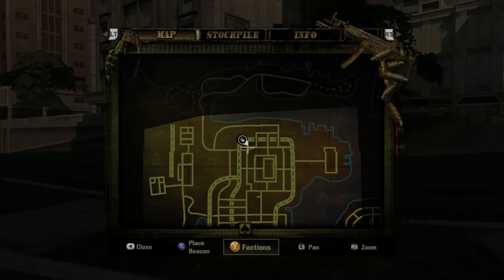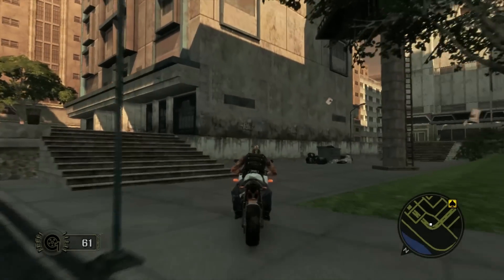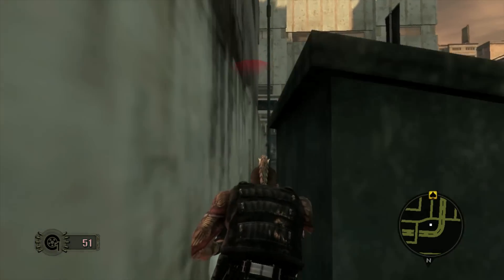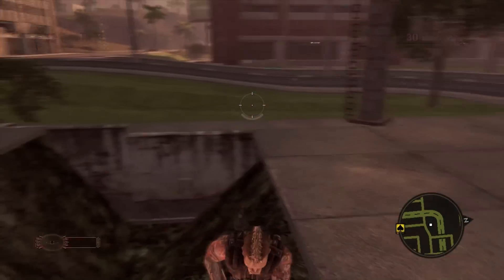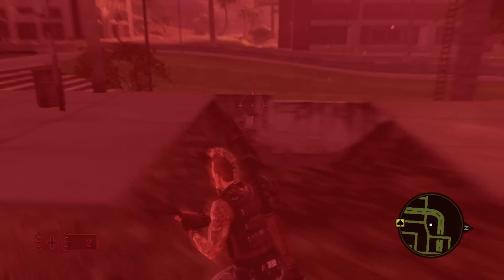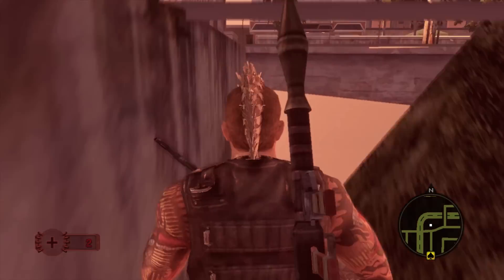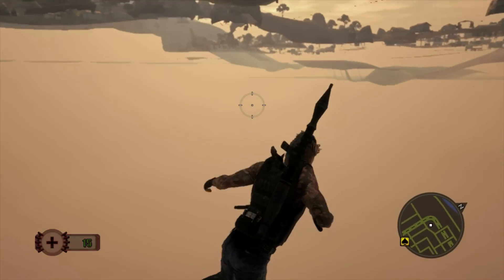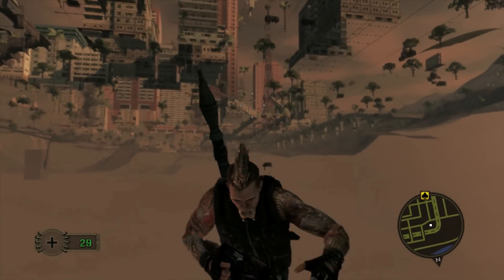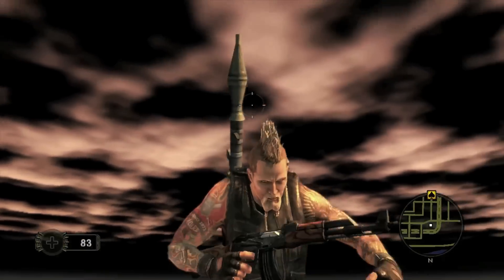Head to this location and do the bike glitch on this building. Instead of teleporting to the top, you'll fall inside. Now you should see a gap in the ground — walk through it. After walking through, you'll be falling underneath the map. After a minute or so, you'll teleport to the top of the map and this guy will turn into the apocalypse.